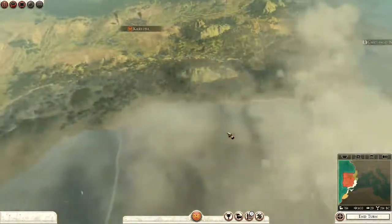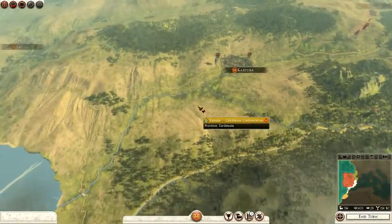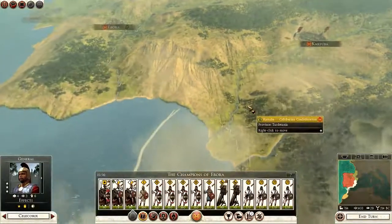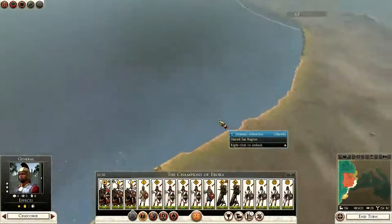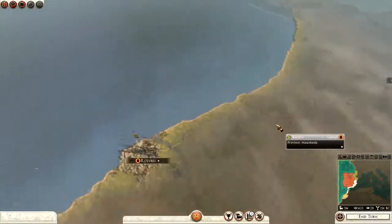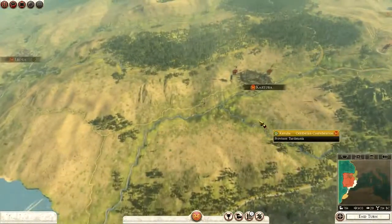We have Carthage on our border at Saguntum and Elyssi, and they're also down in Gates. One of these armies here — probably the Champions of Eborra — they're fresh, and I'm thinking of taking them south to Oritubus. That's what I'll do. So without further ado, let's crack on with this episode.